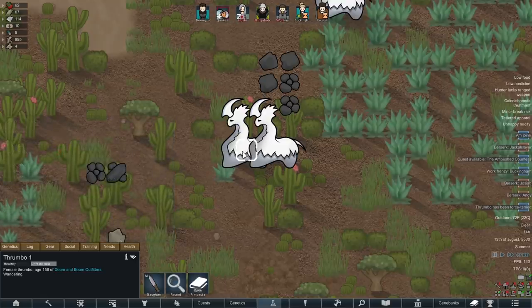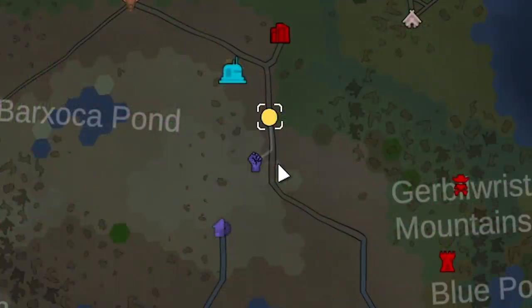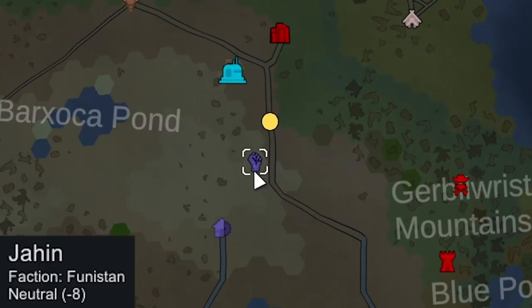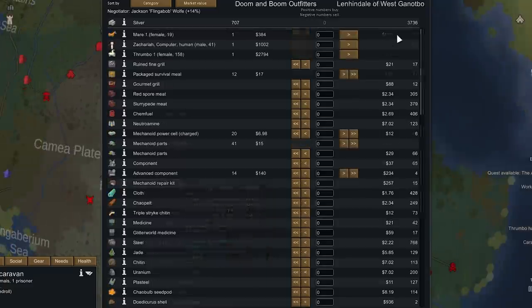I noticed this is a female and there's also a male here — two females, one male. If we could get another psychic animal tamer to tame the male, we could breed them. We sent out Flingabob with some goods on a caravan heading south. Jahan doesn't have a psychic animal tamer — the combat AI is now 5,700 silver, up from 4,700 last episode due to the trade inspiration. We kept moving toward Lennondale, which has a good amount of silver, and sold off Zachariah, one of the wild men, for 1K.